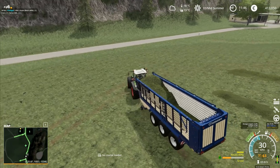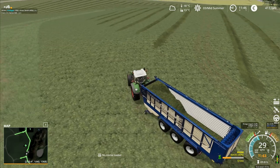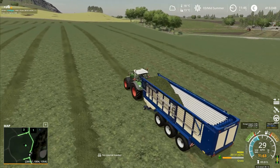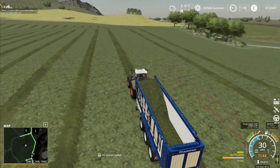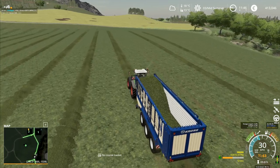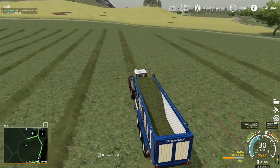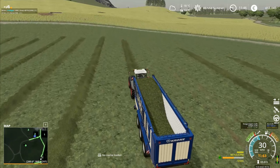CoursePlay will sort of figure its own route, so if you're going around the fields on the outside rounds, CoursePlay will - if you've got the AI vehicle extension, because I think that will also run with CoursePlay, although I'm not sure on that one so don't quote me - if it's on the outside rounds of the field, CoursePlay will just drive right across the middle of the field. It makes no difference to it whatsoever.